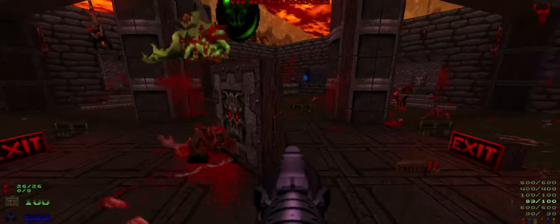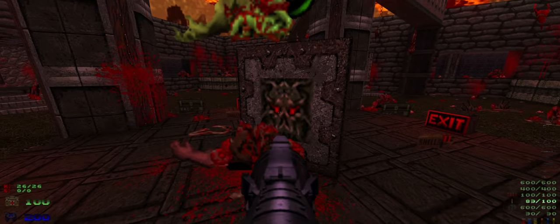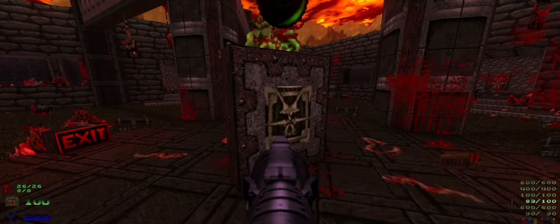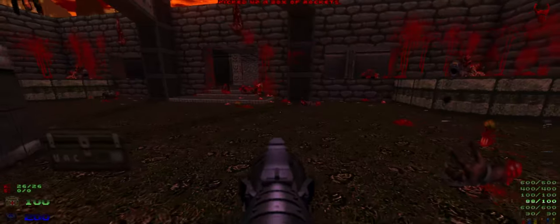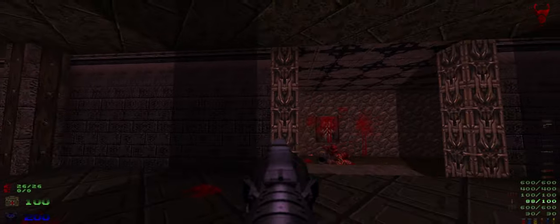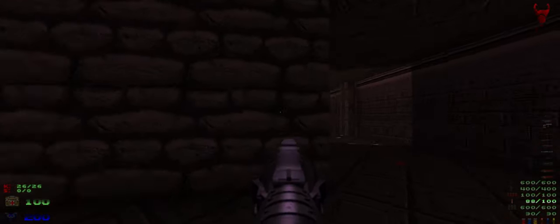Got lighting effects to come out, even put a little light on the eyes there so they glow a little bit. The exit button is like it was in the original Doom 64. These are all done with four-times AI textures.